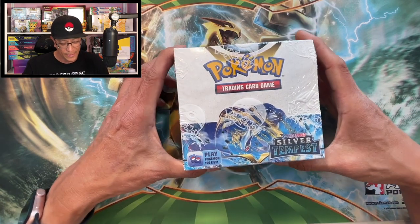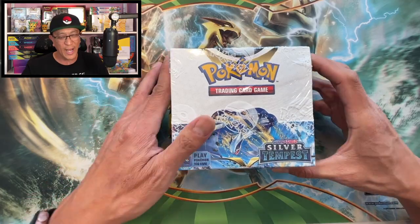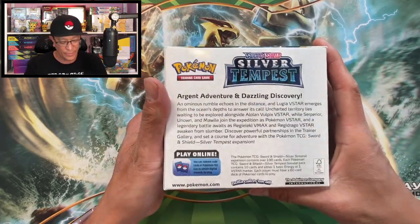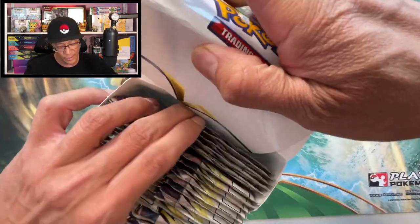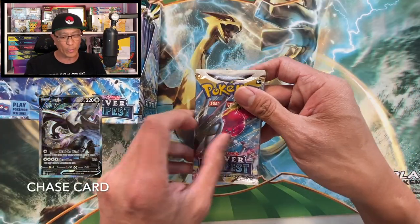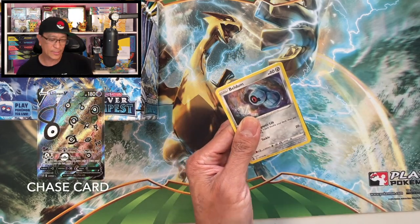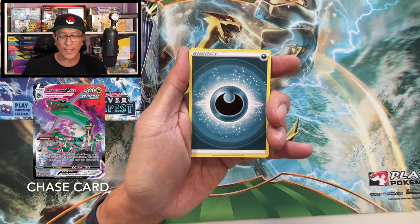Here it is — there's the box, Silver Tempest. I'm gonna be showing the chase cards I would love to pull from this brand new set, then I'm just gonna start ripping into this box. So excited for this — 36 booster packs in all. Let's get those hits, let's get those alternate art hits. I'll open these packs one by one. The first maybe 10 packs I will do the card trick, and the rest I will just go through quickly.